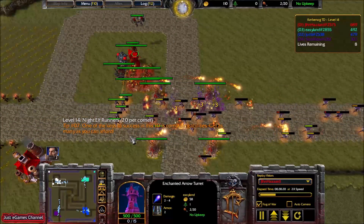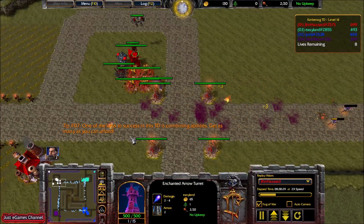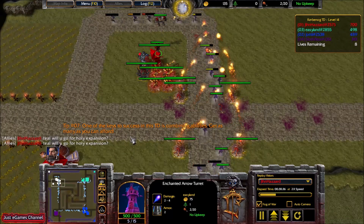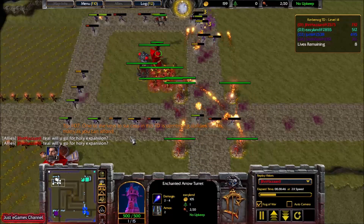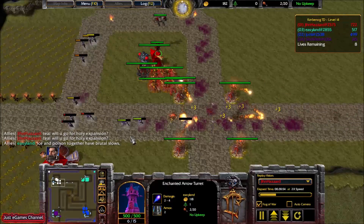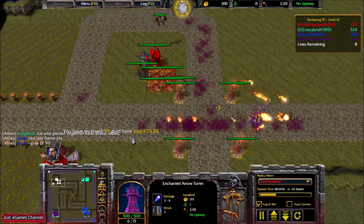If there was an air wave on level 14, we could clear it no problem. Look what I'm doing to this wave — they barely don't rotate. I am asking Teal will he go for the Holy expansion, because I want him to have the Aura Generator, which would be really good for me. Now I am having 250 gold and I will definitely build my Firestorm Caster.